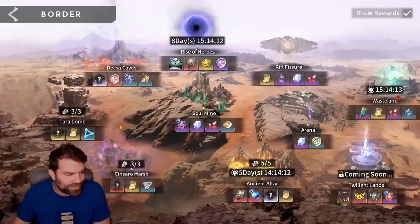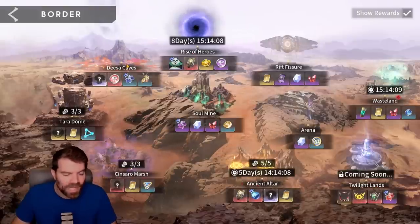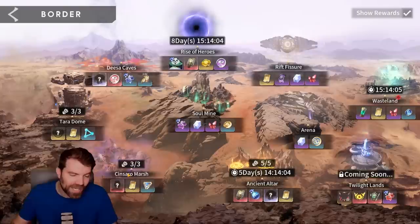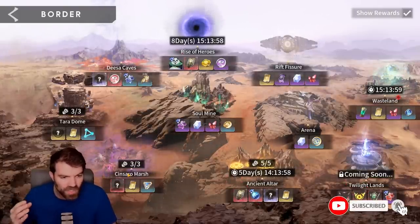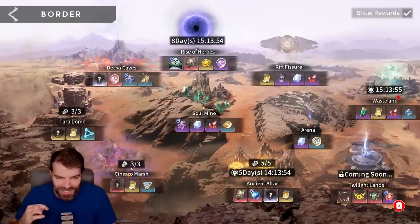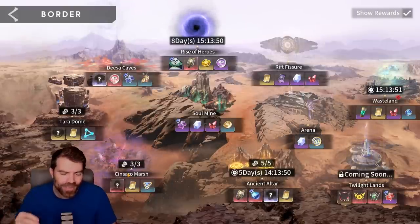Hey guys, Dan Heilman back with another Eternal Evolution video. Today I'm going to do a little bit of a different video. I'm going to show you my three teams for Deesa, Terra, and Sensaro. I have stage 15 auto teams — these are my fast teams that I always use. I don't like manualing personally, so I've developed auto teams that I can just hit the auto button and not look at it.